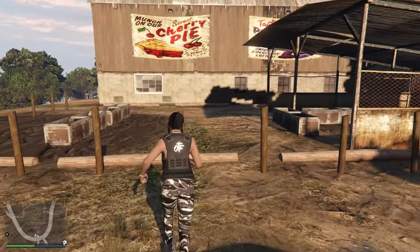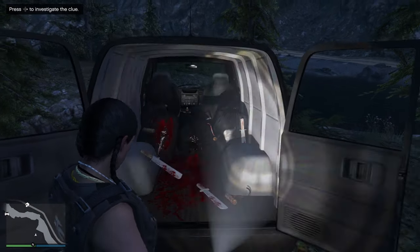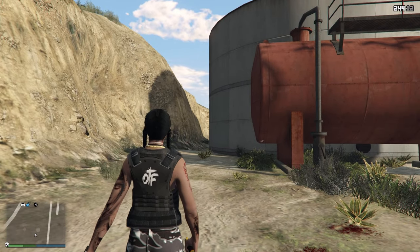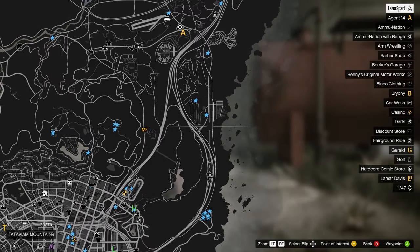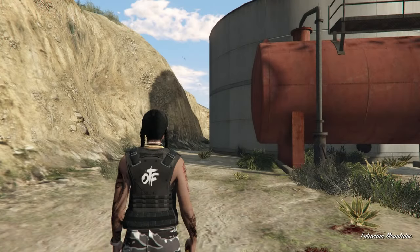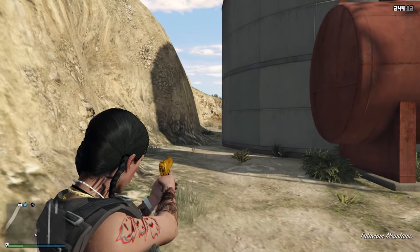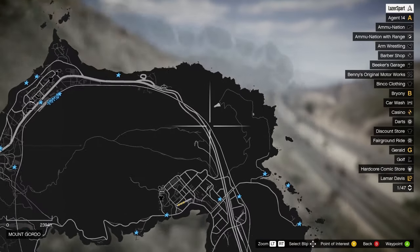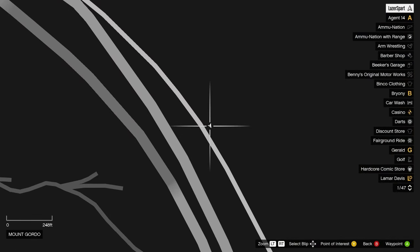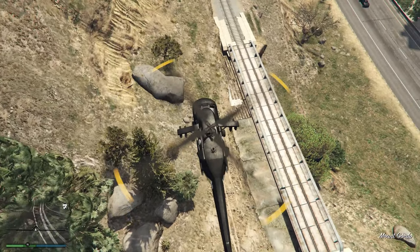Now for the fifth and final clue. This one can spawn at any of four locations, so check each one until you find a van. The first location is on the right side of the map, off the highway near Humane Labs — it'll be between a big red barrel and a cliff on the left. The next possible location is beside the train tracks near Grapeseed; if it's here you'll see it right away as it's out in the open on the side with wooden planks on the floor.